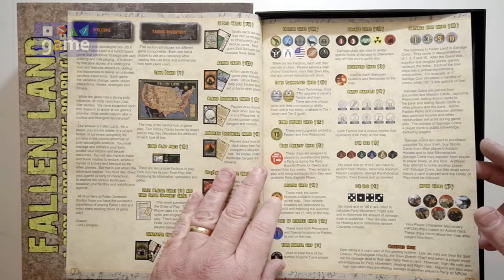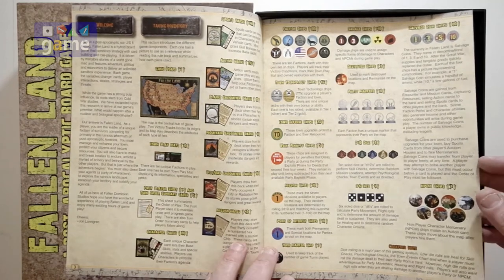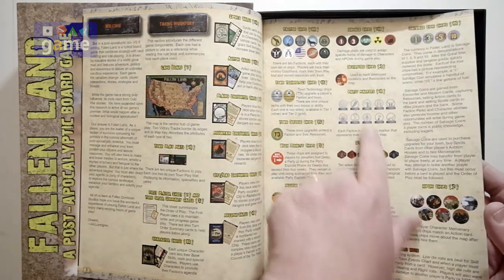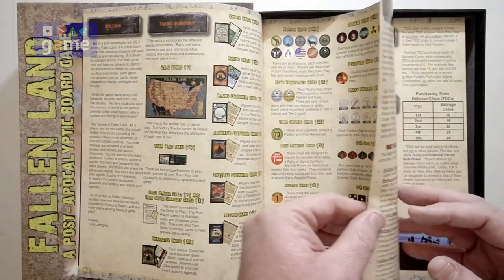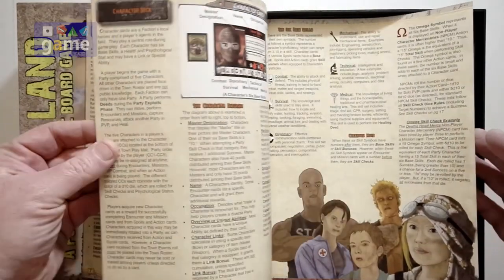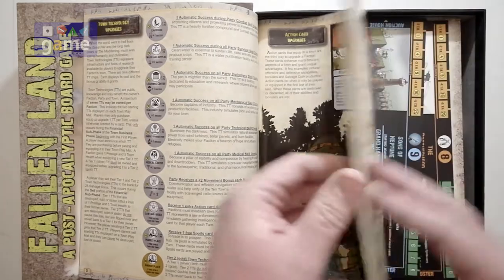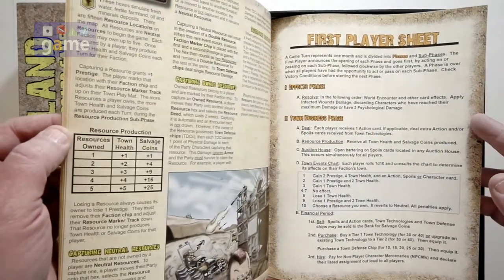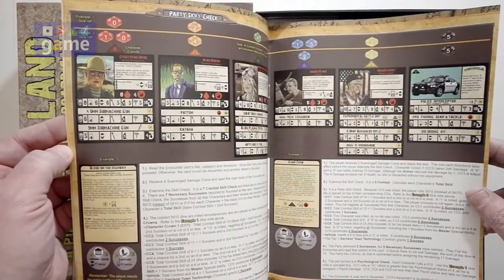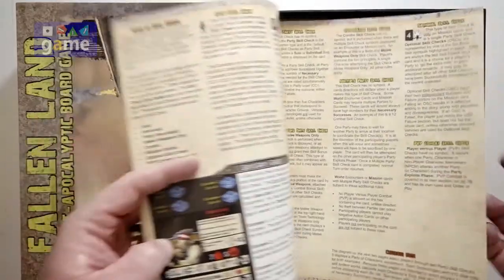So we start off with our inventory — taking inventory. You've got all your markers, your card types, your NPC chips, your dice — D10s and D6s — and party markers that are like little miniatures. And then rules. The artwork is consistent. I'm not sure who the artist was; I'm sure it's in the book somewhere. Interesting art. So you get a 44-page rulebook on glossy paper.